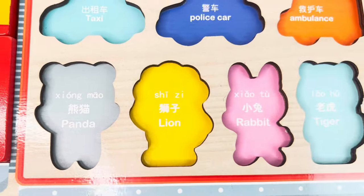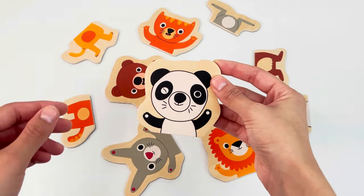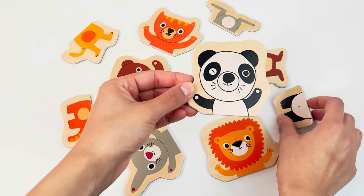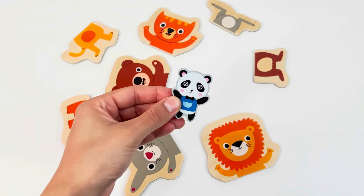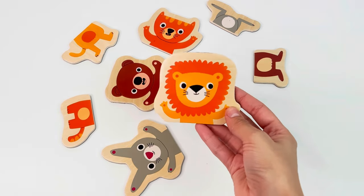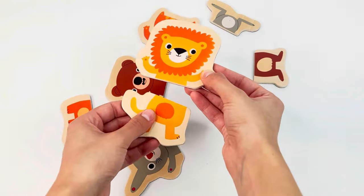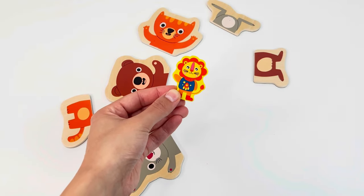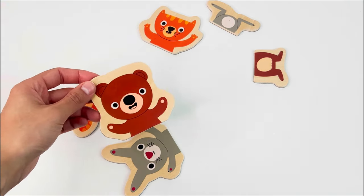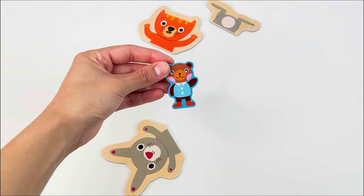We got another puzzle — now we need to complete the animal puzzle. Here are some animals that have to be matched. Let's start from the panda. Where's the other part? Yes, there it is! And we got our panda puzzle piece. Now let's complete the lion. Where's the other piece? That's right, here we have it, and we got the lion puzzle piece. Next we have the little teddy bear. Perfect, that's right, and we got the little teddy bear puzzle piece!